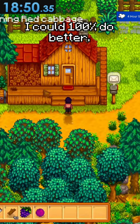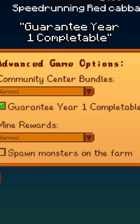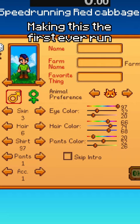But I could 100% do better. See, there's an option in the advanced options menu when you create a world called 'Guarantee Year One Completable.' That makes it so at some point during the first year, you will get sold a red cabbage, making this the first ever run where I buy something from the traveling cart.